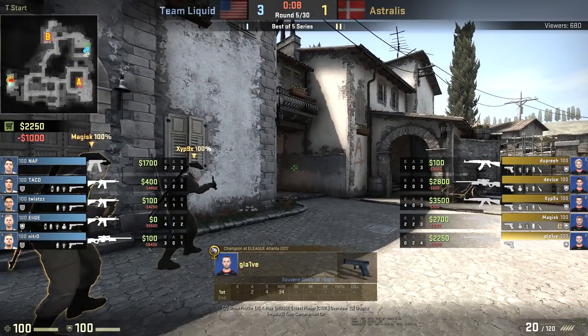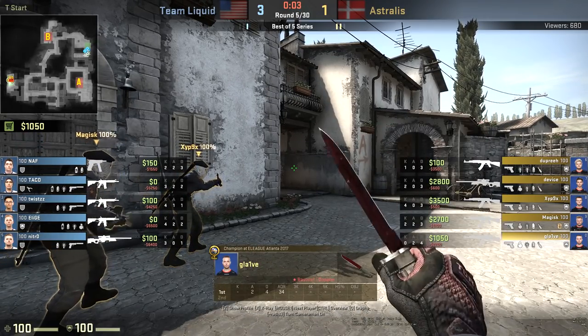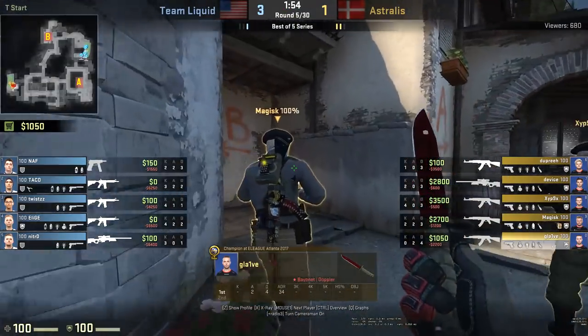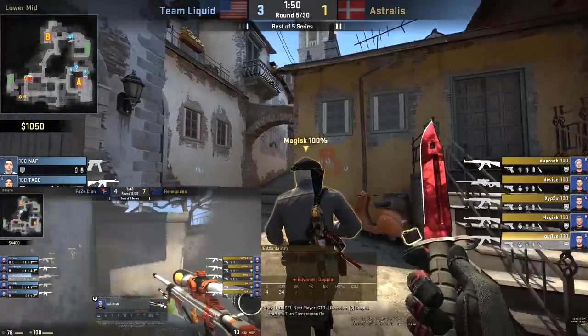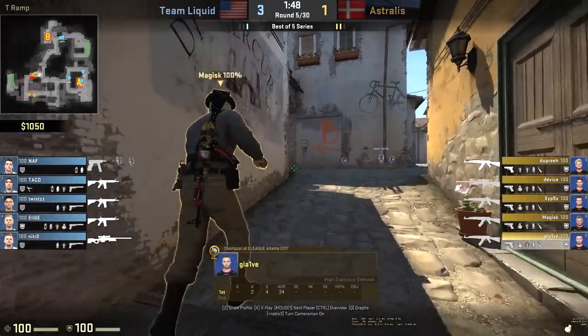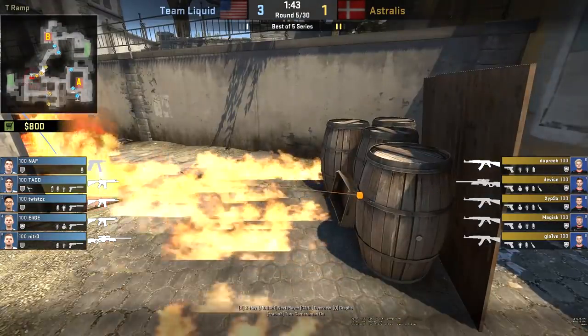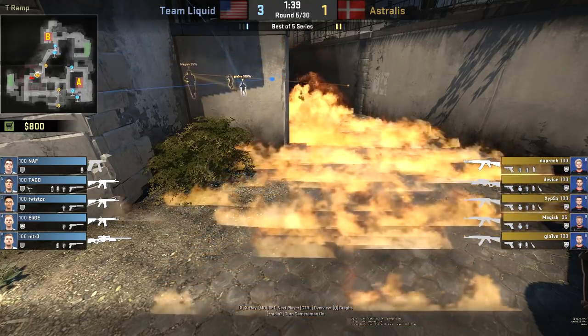Another little detail I've noticed with Astralis: when taking top banana control, teams often Molotov it off to try and stop anyone peeking that car position for an opening kill with an AWP. But often we see players such as Guardian just ignore this, take the 50 points of damage, hoping for the opening kill. One thing Astralis actually includes is that Glaive will also nade at this top car position, so if someone does try to peek, they're going to get caught in that nade, stuck in the Molotov, and almost certainly die, rather than just getting away with 50 points of health lost.